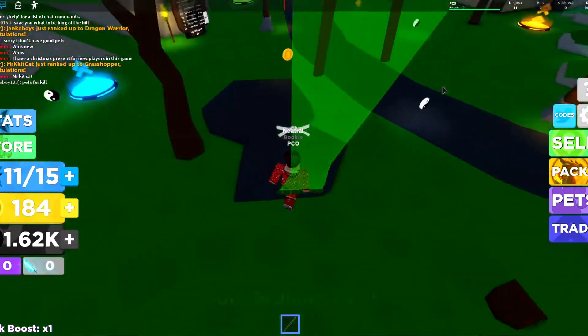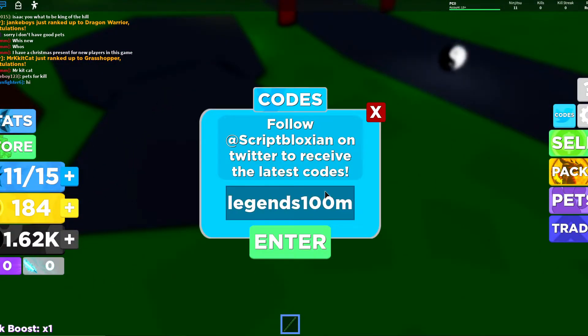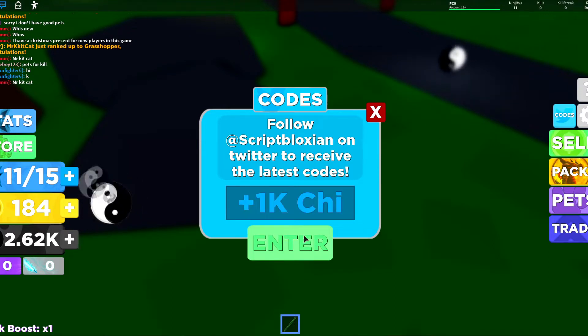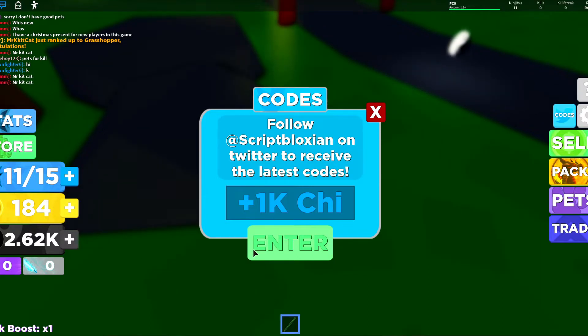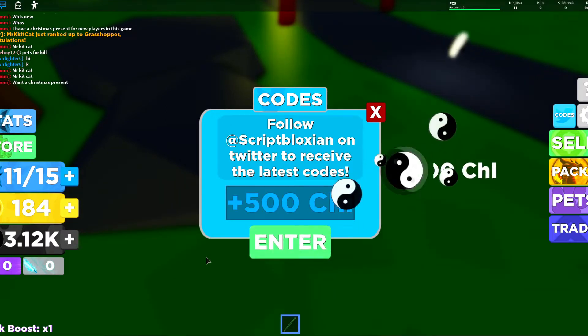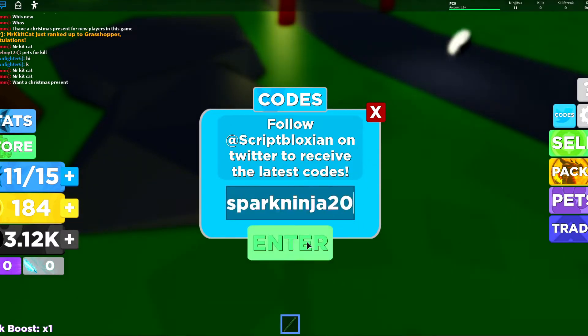The next code is 'legends 100m' — similar to the one before, which was 'legends 200m'. Go ahead and click redeem. Feel free to pause the video at any time to type in the codes. The one after that is 'dragon warrior 500', click enter, then 'bark ninja 20', click enter.